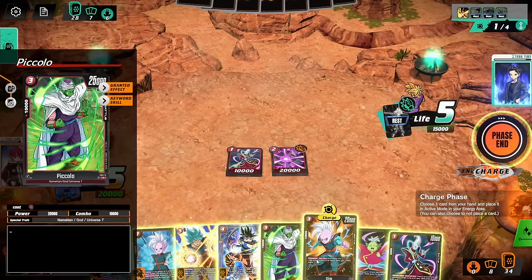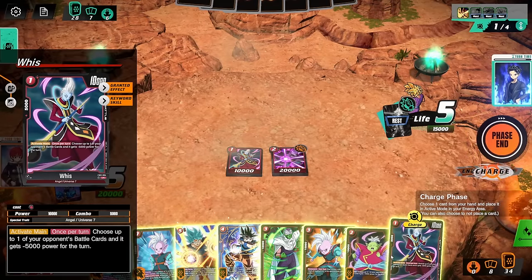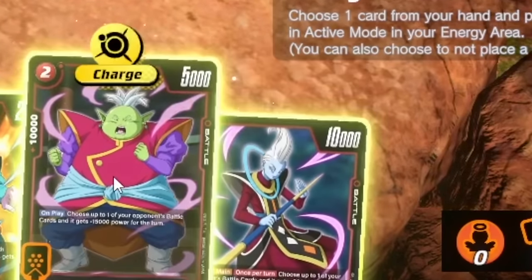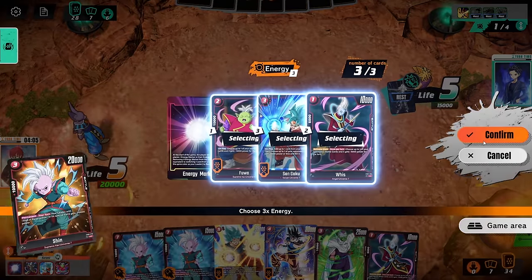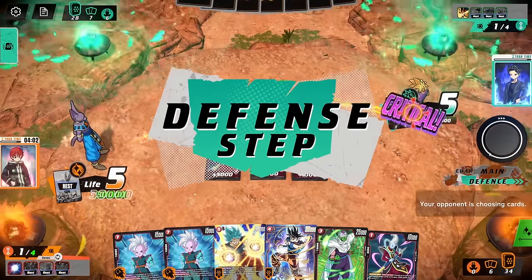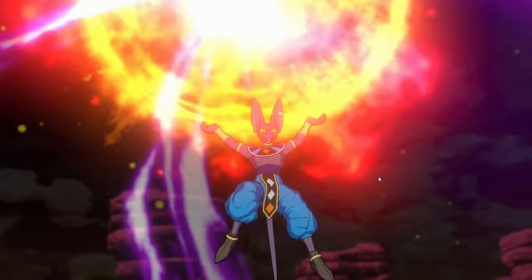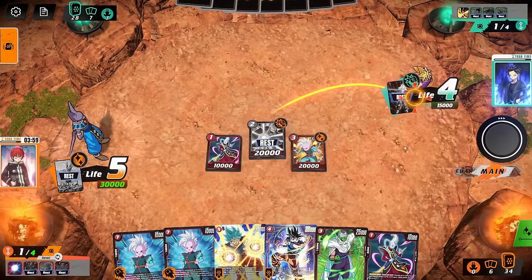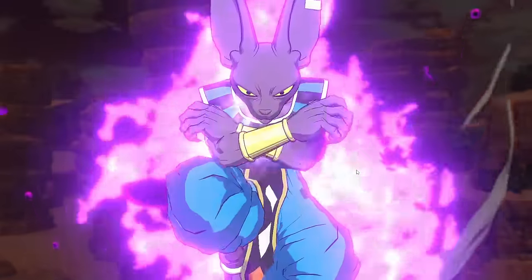Is it Piccolo time or Shin time? If I play this Whis it's minus 10k every turn — that's crazy. I charge Fuwa and it's Shin time — 30k critted. You're not blocking it. I keep the Whis. I swing with Shin, then swing on the leader with Hit — take a life from our life to our hand. I flip Beerus for the double draw and awaken.